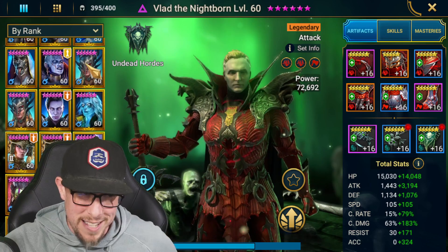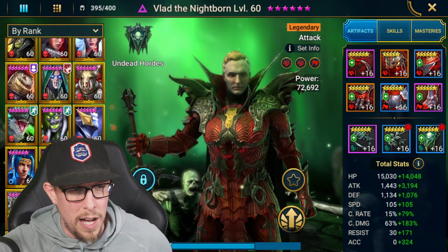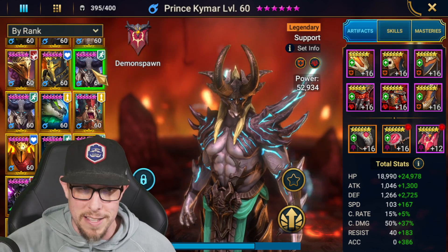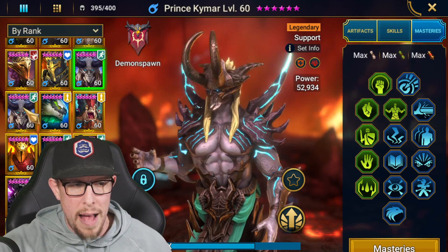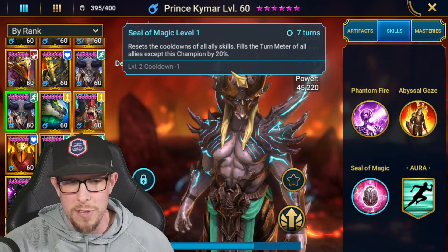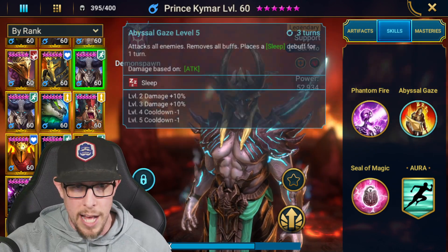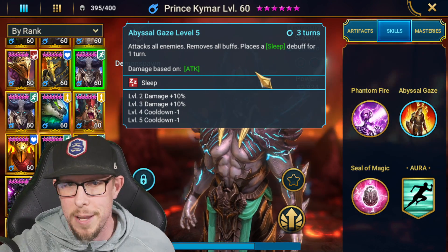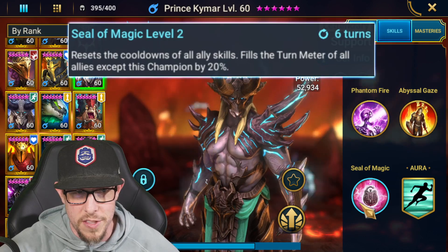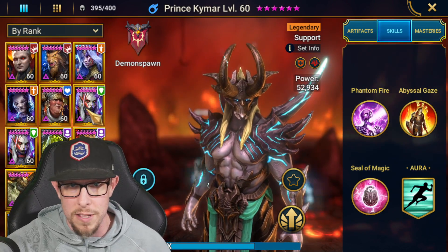I wish I could say it's my girl Sil, but it's actually not. It's actually one of the only legendaries I have two built of — it's Prince Kaimar. I have two Kaimars built, both fully mastered out. One I didn't even skill book up because I only use him for seal of magic. I use Kaimar in the arena on my main arena team, in all my speed farming teams, all my doom tower teams, and against many different bosses. He is just unbelievable because of the seal of magic — he's the king of speed runs and the king of arena for me.